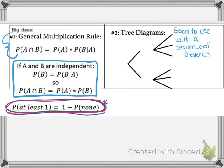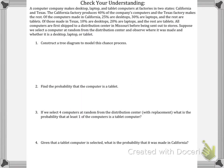We're going to do a check for understanding problem using all these ideas. There are two factories — California and Texas — and based on which factory the computer comes from, it determines what percent of each type of tablet, computer, or desktop they produce at that particular factory.